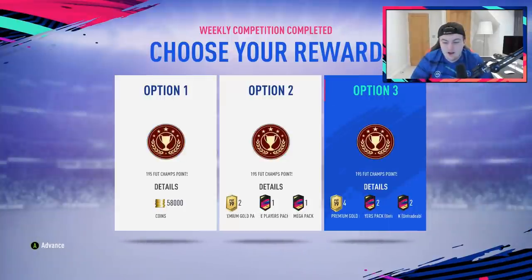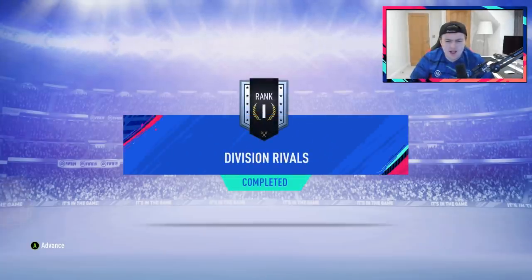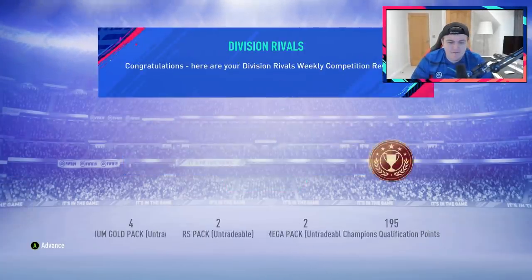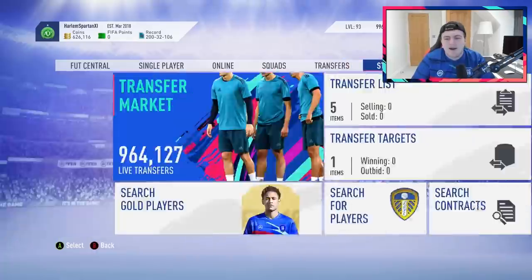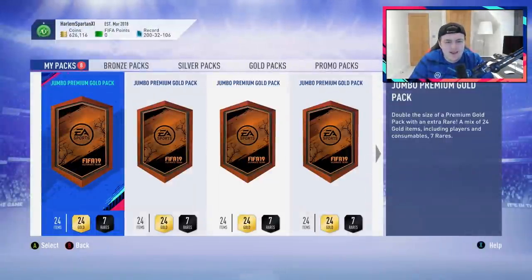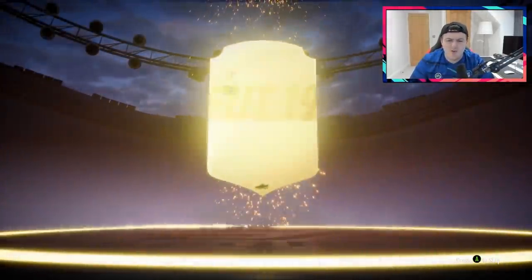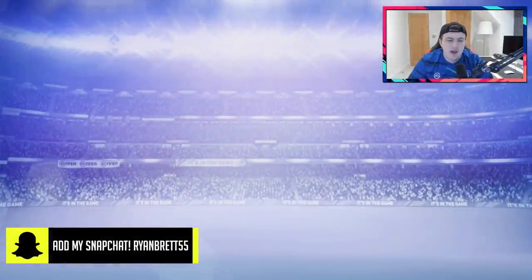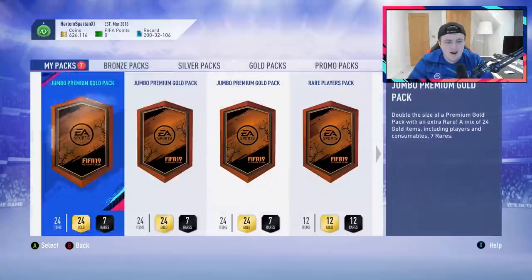Now it's time to open Joel's rewards. Joel has requested that I pack him an icon - not difficult things then. We've got Rank 1 in Division 5, so we get four 15k packs, two mega packs and two rare player packs. Let's see if we can get anything good - we'll start off with the 15k packs. Nothing too special in these, if we get a walkout I'd be very surprised, although I did get a walkout in my 15k packs once from Rank 1 Division 5. We start off with Ismaili - that is just not great at all.